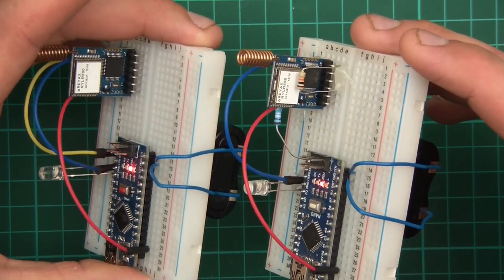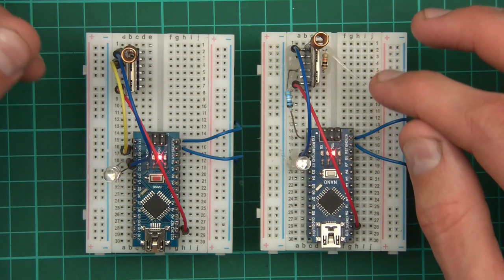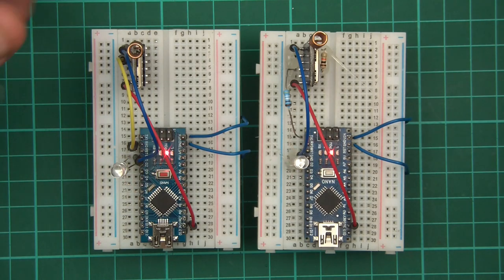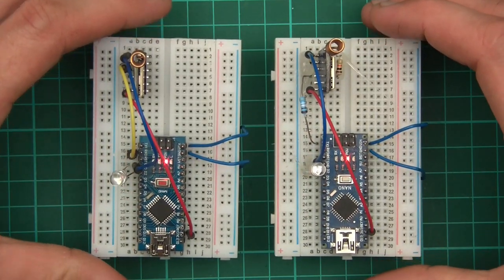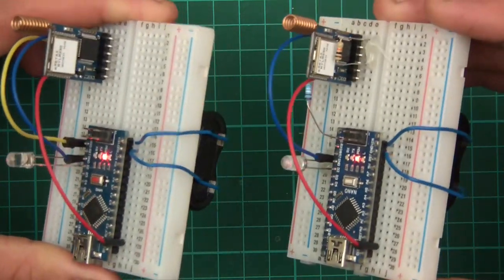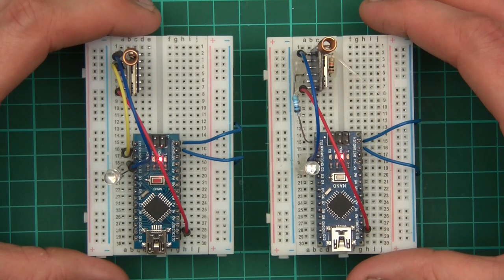These are the Rayax RY-LR890 transceivers. I used one to transmit and one to receive, but they're actually transceivers - they can both transmit and receive. You can use them for a massive amount of different things: controlling motors, contactors, robots, possibly drones, radio controlled toys, or almost anything. They're really easy to use, and they are so reliable and stable. Thanks to Rayax for getting in touch with me and sending me these modules - I'll leave a link in the description so you can check them out.